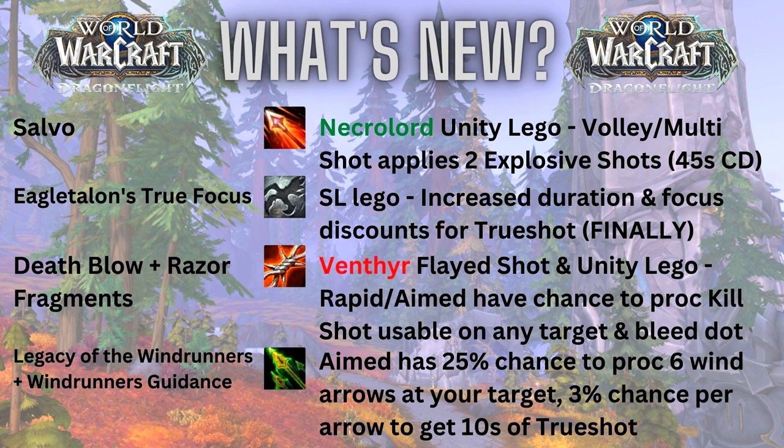Death Blow and Razor Fragments — I'll always take these together. Death Blow is basically the Venthyr Flayed Shot, except instead of a DoT it just has a chance to proc when you use Rapid Fire or Aimed Shot — 15% for Aimed Shot and 25% for Rapid Fire — and you can use that Kill Shot on any target regardless of health. Razor Fragments then increases the damage of that Death Blow Kill Shot by 50%, which is not a small amount, and also causes the target and up to six targets around it to bleed for 25% of that Kill Shot damage.